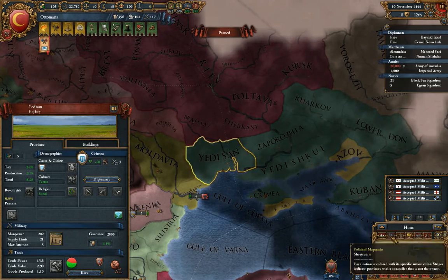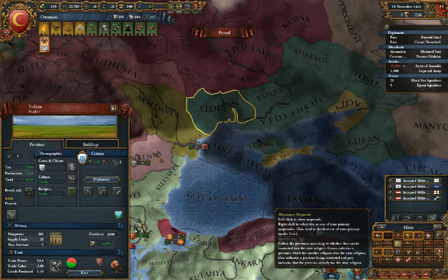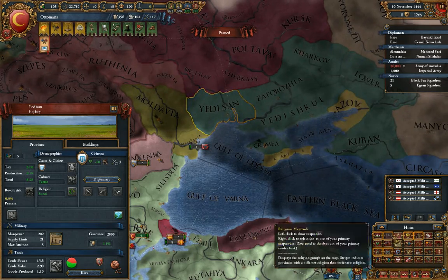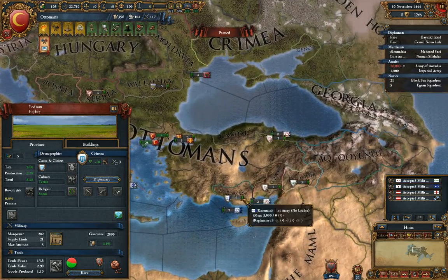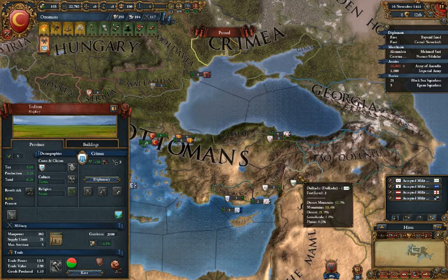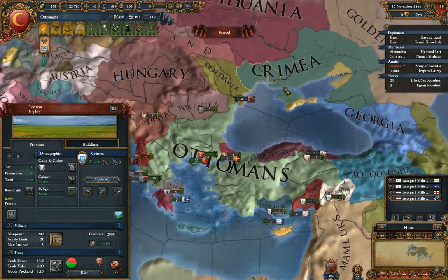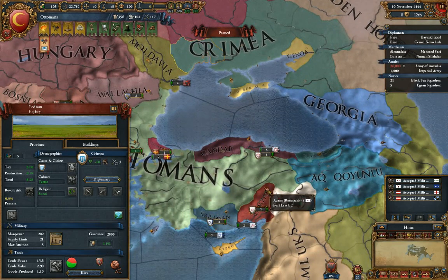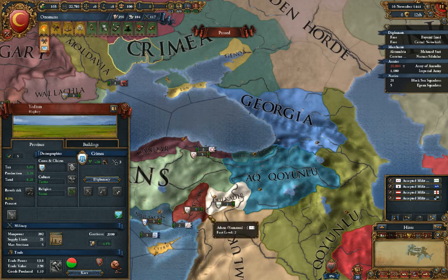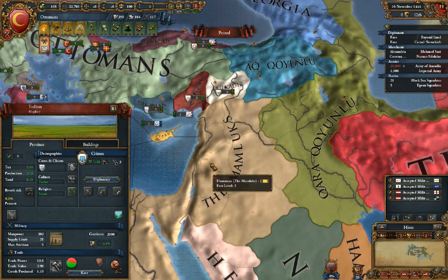Down here you can switch between different map modes — there are a lot of them. One of the most important ones is the terrain, which shows you where the mountains are and may change how you decide to invade or not invade a nation. And the political map mode shows you where all the nations are. Crimea's right here, fairly close to us. As any good Ottoman would know, pushing through to take the start of Asia here and then pushing up to meet them is actually a fairly decent strategy.